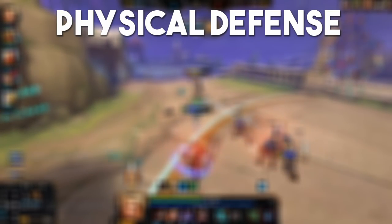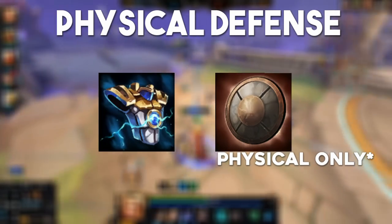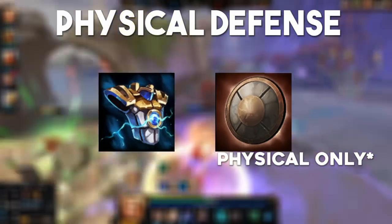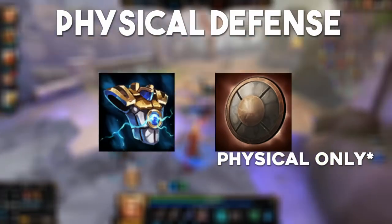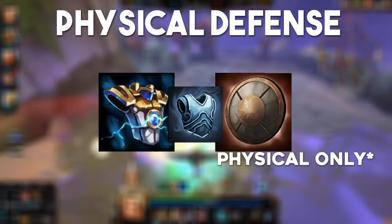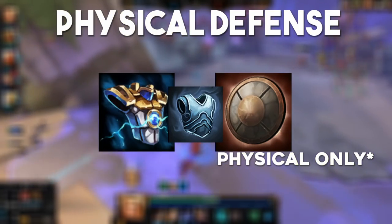Against physical solo laners, Breastplate of Valor and Gladiator's Shield are great early pickups. Gladiator's Shield is great on most ability based warriors for sustain, especially gods like Sun Wukong and Kukulkan that can repeatedly hit abilities and proc its effect. Breastplate of Valor is useful across pretty much every god because of its CDR and mana. Mystical Mail is another option for physical defense, but I personally prefer Breastplate in this matchup for the CDR and mana.